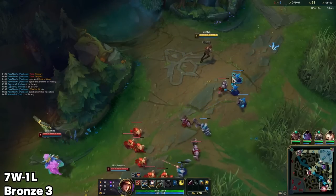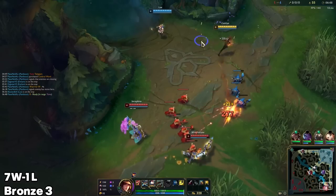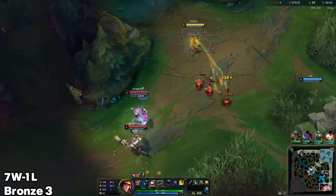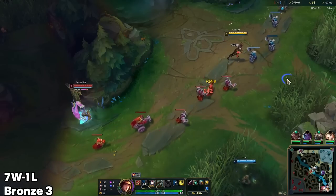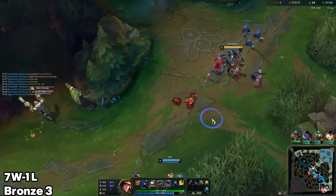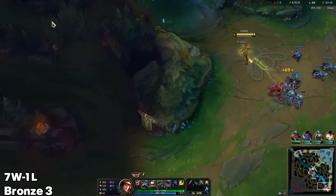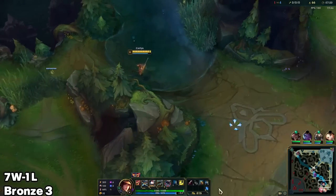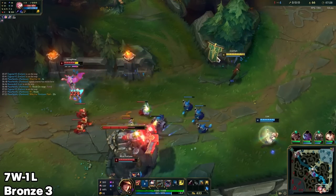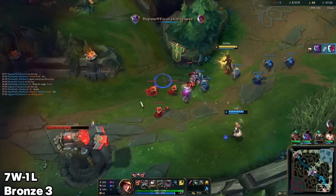Lethal Tempo can also be more worth considering if they have a tank support like Alistar or Leona, because you know you're going to be pumping a lot of auto attacks into them. Probably should have got a pink — I think I had enough gold. Since we want to be perma-pushing as Caitlyn, pinks are more ideal on her than other ADCs. This ADHD support needs to stop randomly hitting my minions — I accidentally cost myself a minion, then Lux hit it and lost it herself. I ended up with zero last hits out of two — half my fault, half Lux's fault.